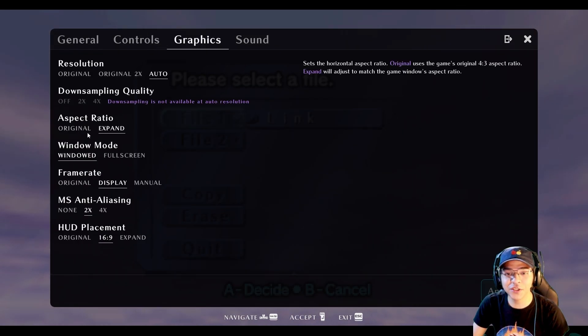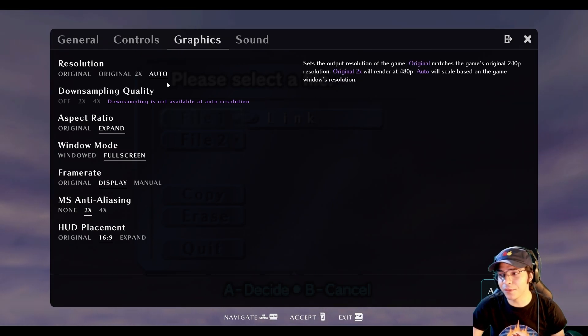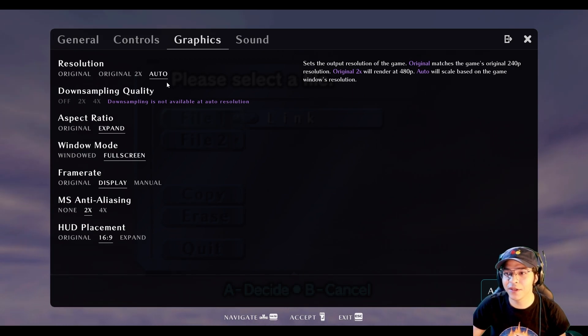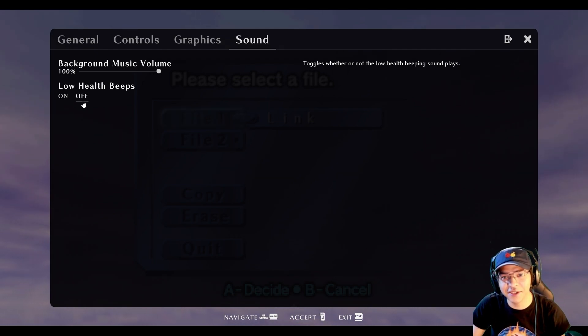For the ratio, it's expanded on windowed mode. I'm going to put it to full screen real quick. So it's matching my display frame rate. Auto will scale based on the game's Windows resolution. As for the sound — low health beeps, I'm turning that off.